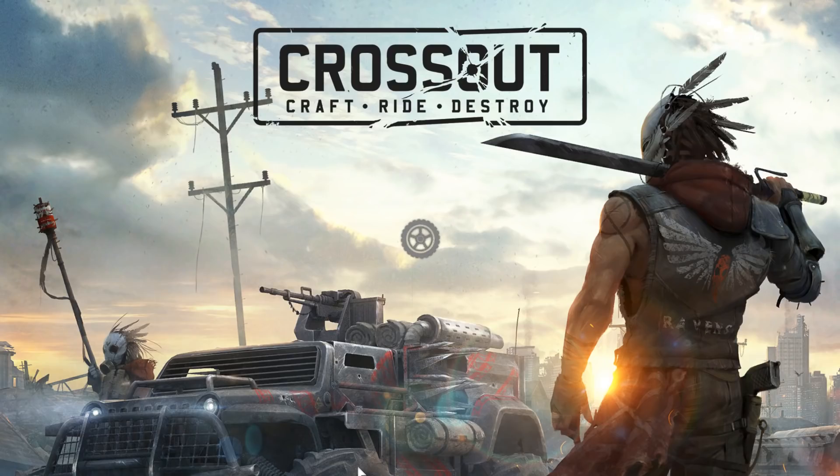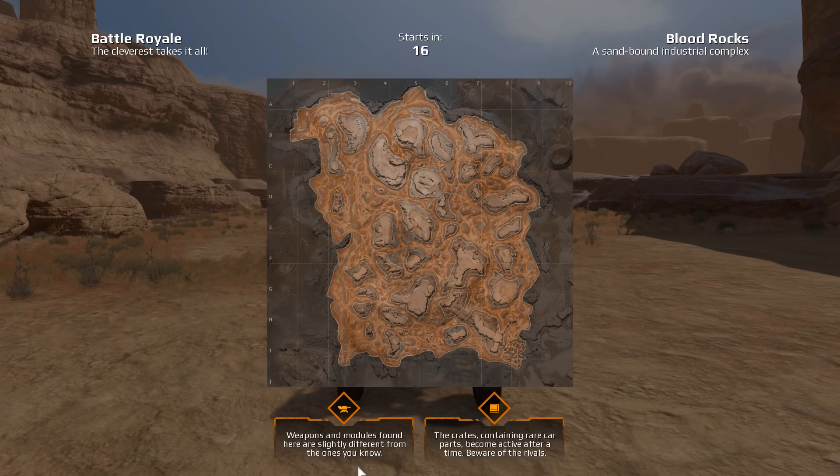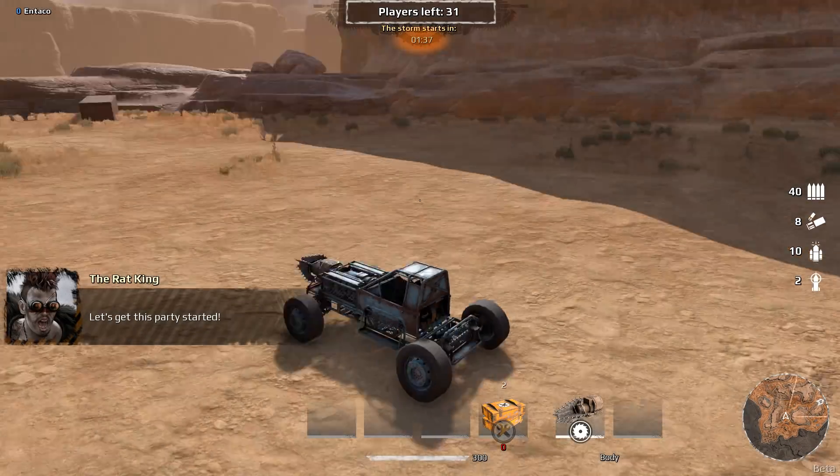This is the first match ever. Apparently, what the game mode is: you start off with a basic vehicle, travel on the map, and pick up weapons and modules — slightly different from the ones you know. The crates containing rare car parts become active after a time, so beware of rivals. And there is a storm. It's a new map called Blood Rocks — a lot bigger map, which is pretty cool. I was watching some people play this and it looks like you can get destroyed pretty easily.